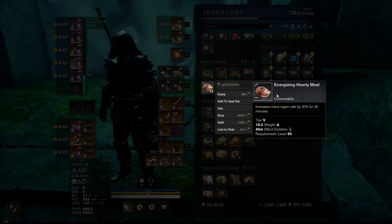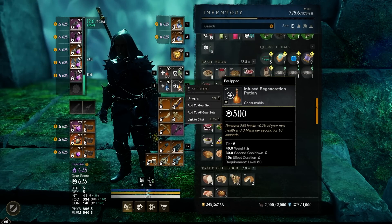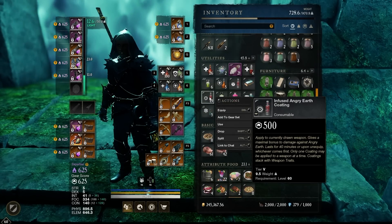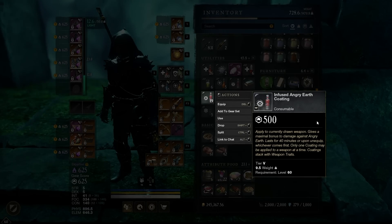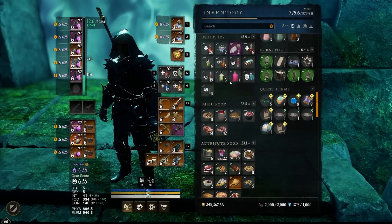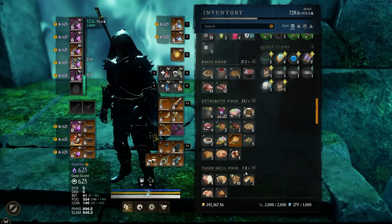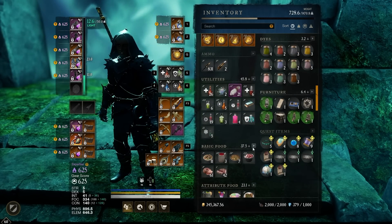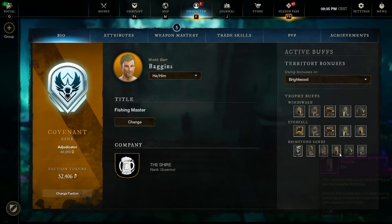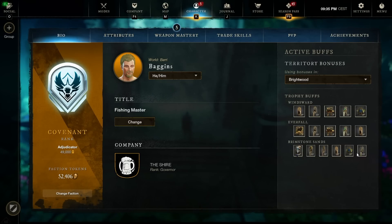We're also using Energizing Hearty Meal for some mana regen. Of course, we've got the trifecta of potions: Infused Health, Infused Mana, Infused Regen. I was using Angry Earth Ward Potions. I also popped an Infused Angry Earth Coating on my Lifestaff because we actually spend more time attacking with the Lifestaff. I didn't bother with one on the Void Gauntlet since we're just using abilities and switching back. We did a Honing Stone to increase weapon damage on both weapons. I also have trophies for extra damage to Ancient Angry Earth — though I need to fix the one in Brimstone.